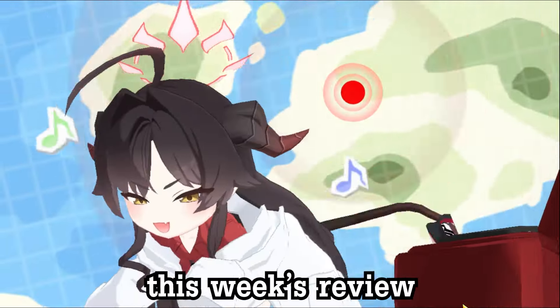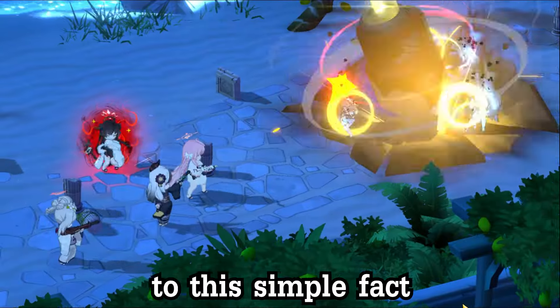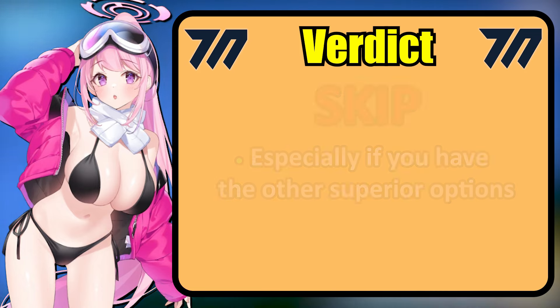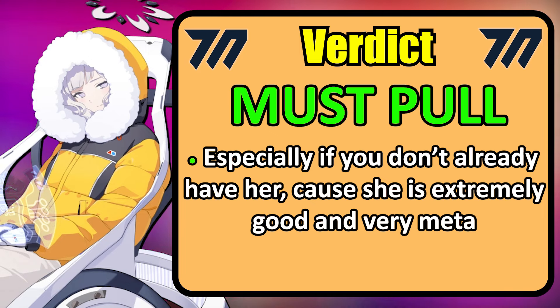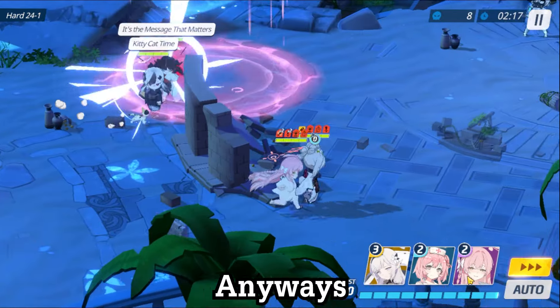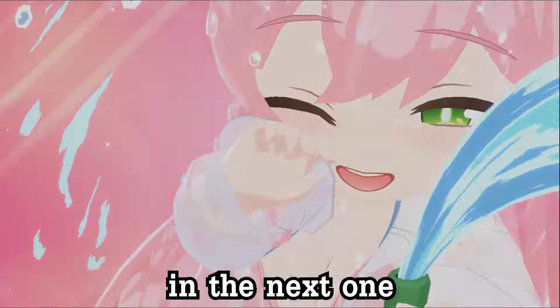And that's all for this week's review. All in all, I can boil down the entire video to this simple fact: skip Swimsuit Aimee because there are better options, and pull for Himari if you don't already have her, because she is freaking meta. But most importantly, she has a delicate voice and some great feet. Good luck with your pulls if you're pulling for Himari, and I'll see y'all in the next one.